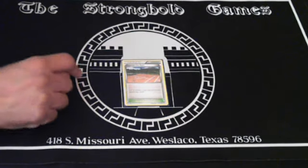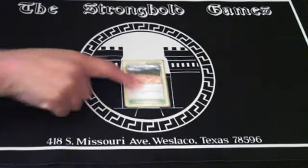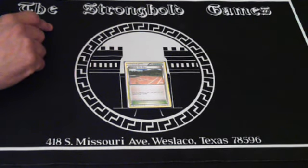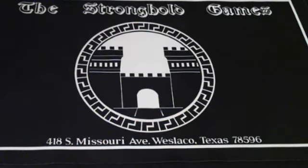Your other stadium card is Aspertia City Gym, which gives each colorless Pokemon in play an extra 20 HP. This is very good if you start out with Tornadus and a Double Colorless — it helps you donk smaller Pokemon because it gives the plus 30 that Tornadus EX needs to do 60 damage first turn. And that is your Poison Package.